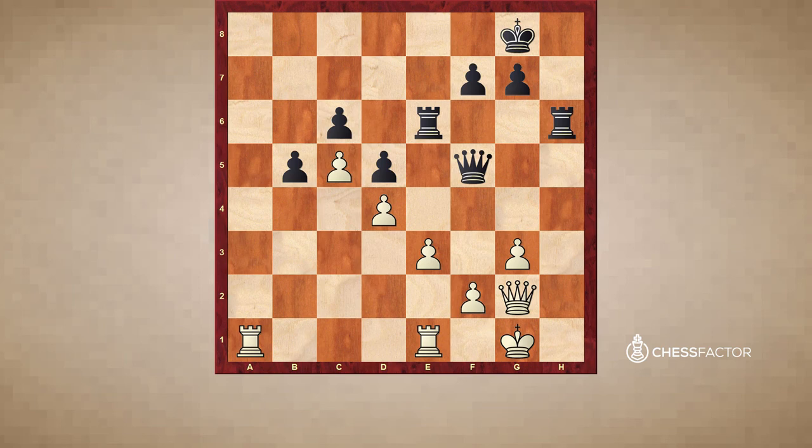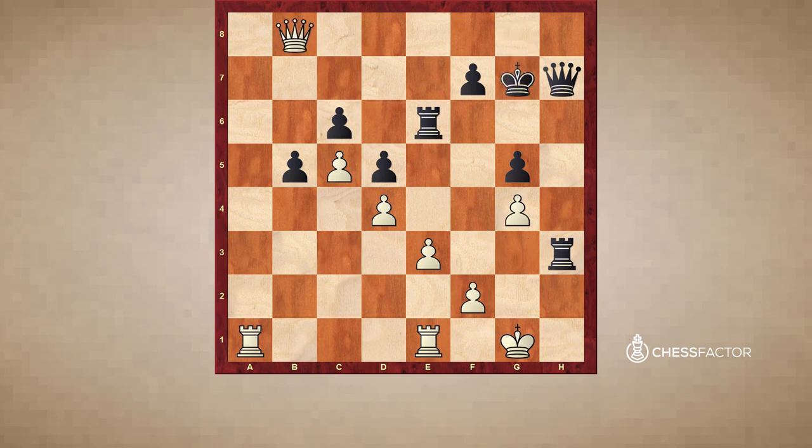Besides the fact that the kingside for White is compromised, Black's pieces are more active, and not to mention this pawn on b5 at some point will become a nuisance. So practically speaking, Black is much better. White played g4, because otherwise he was afraid Black will play g4 and fix the kingside completely. But even here it's hard because there's a lot of pressure. And now a very nice tactic — because if King takes h3, then Queen f3 followed by mate. And White resigned.